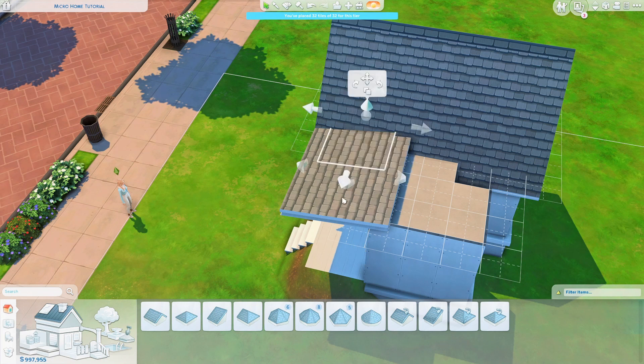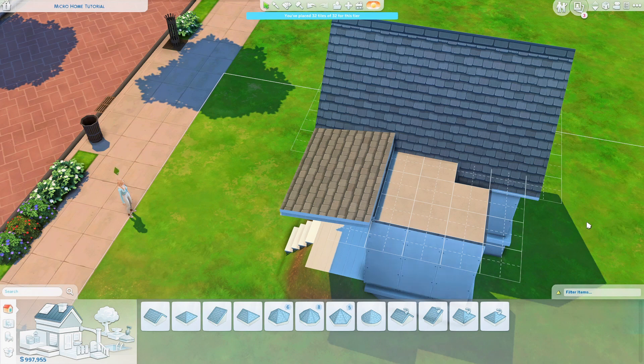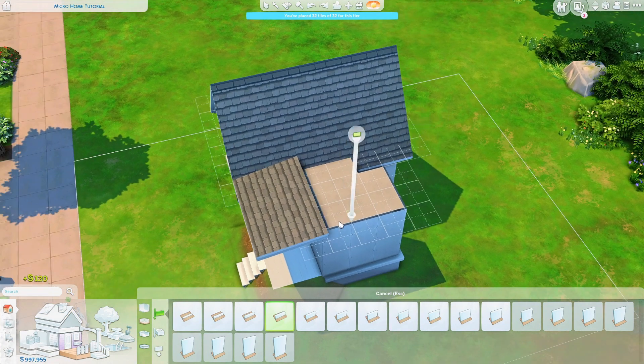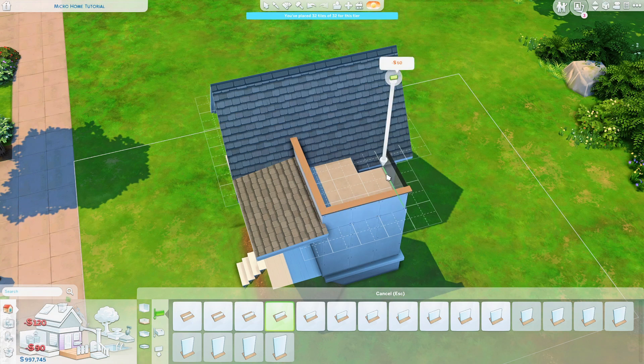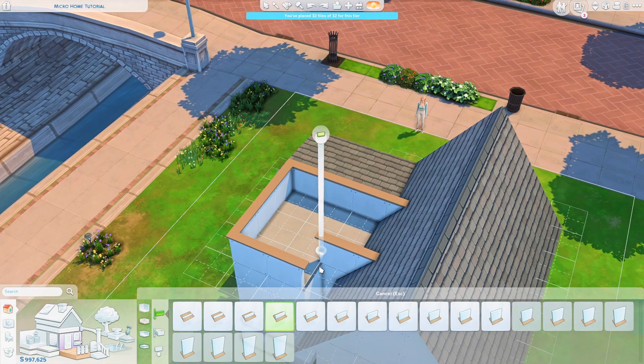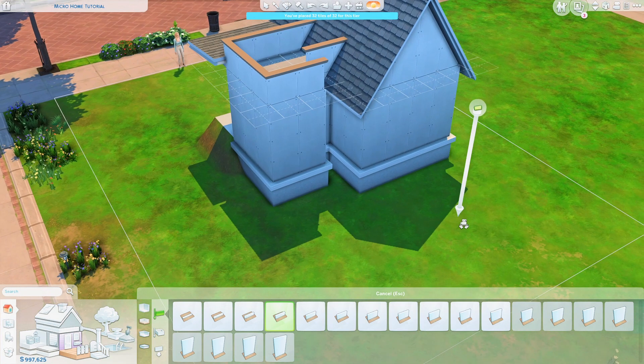I'm going to do the same thing here because I am going to use these tiles as a little rooftop area. You can use these tiles but you don't want to make it a room. What I'm going to do is just place down some half walls here. This doesn't count to the tiles — you can see still 32 tiles. However if I drag something to fully close a room, then it does count.